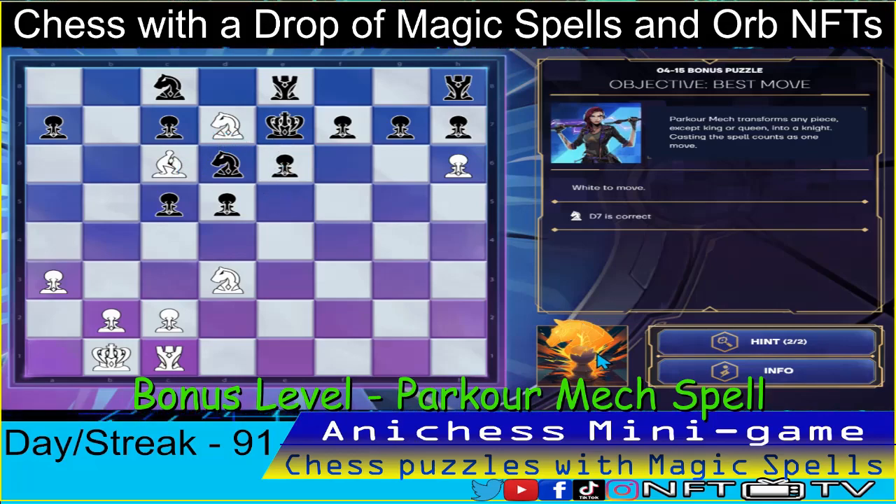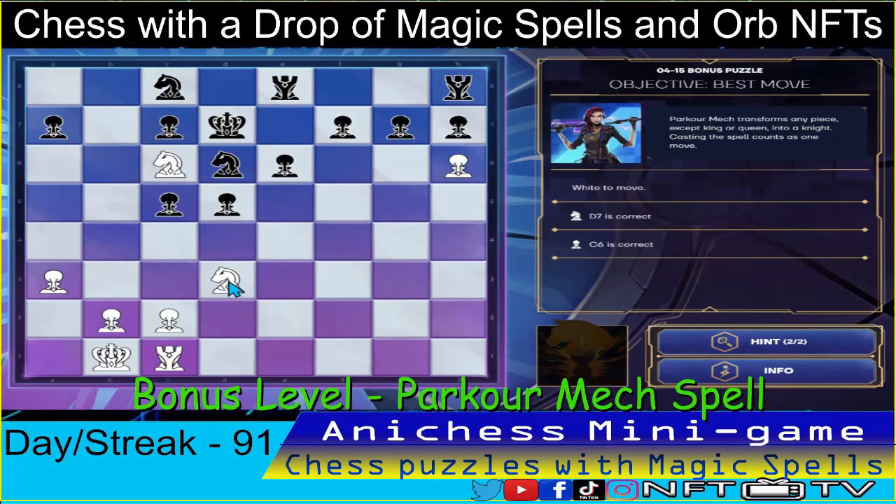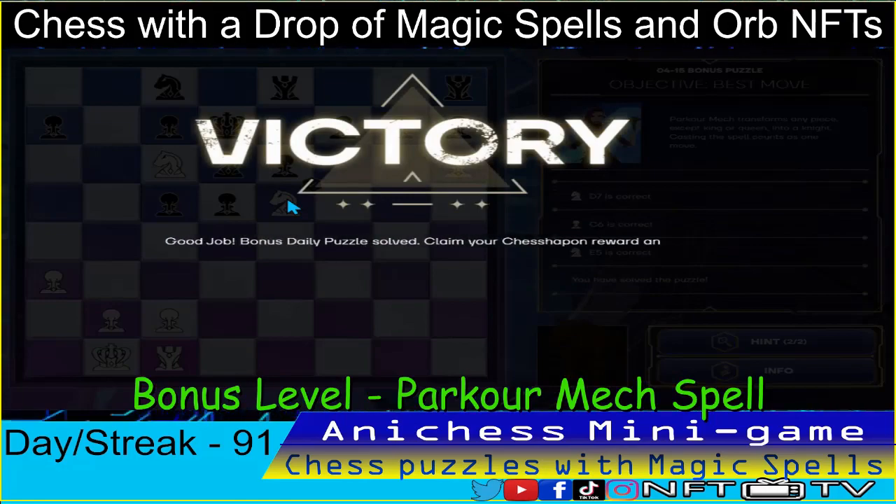Our next move is to transform this into a knight. Parkour Mech to our bishop in C6 to check guys. King will be forced to capture the knight. And then we just check here guys, it's checkmate. Knight in D3 move to E5, that's checkmate guys. That's the fourth one. And that would be our puzzles for day 91. I'll see you again tomorrow guys, bye.